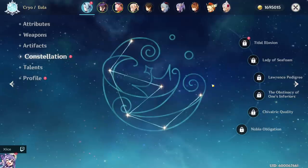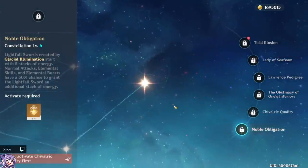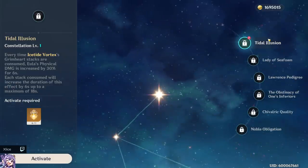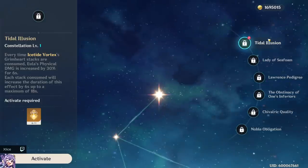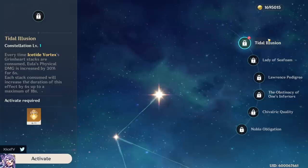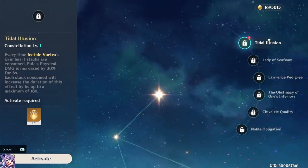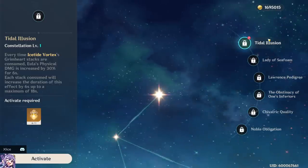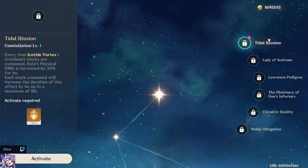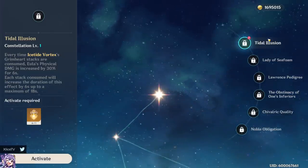Let's quickly go over constellations and if they change her playstyle. I'm only covering C1 and C2 because C4 is just a damage boost and C6 is just a damage boost — neither increases her attack speed. With constellation 1, every time her E stacks are consumed, physical damage increases by 30% for six seconds. Each stack consumed extends the duration by six seconds, up to a maximum of 18 seconds. Assuming you'll have at least one stack before holding E, this will effectively be 12 to 18 seconds depending on stacks consumed. The combos aren't really affected — since we use hold E with two stacks, the C1 physical damage increase will almost always be 18 seconds for the duration of her Q, so there's nothing to worry about.